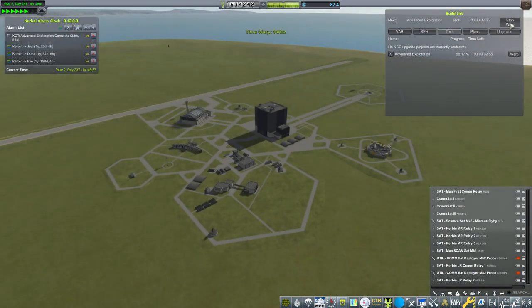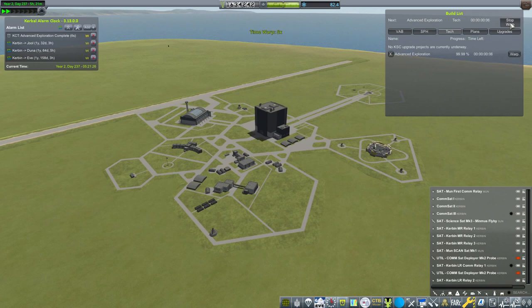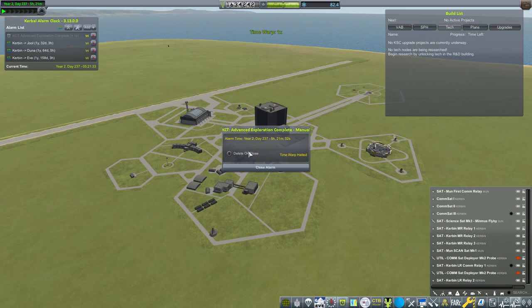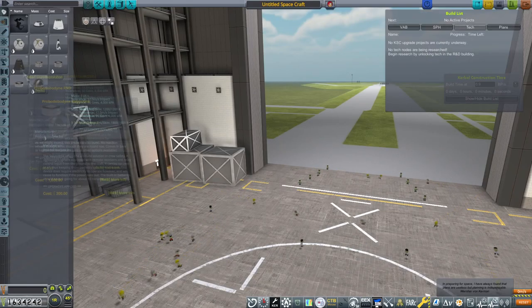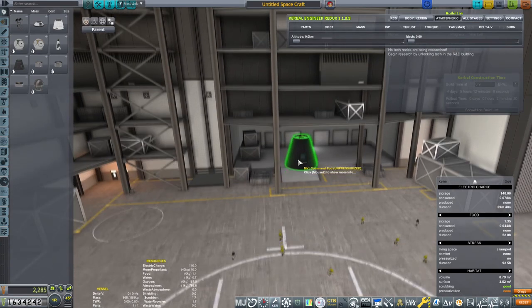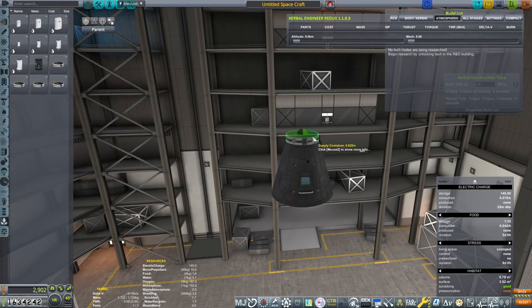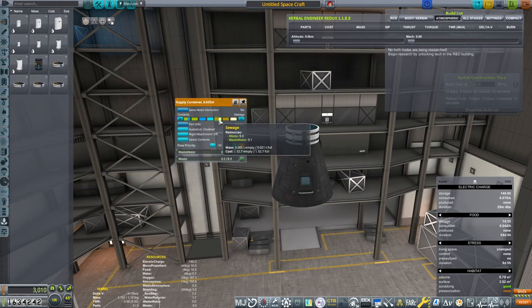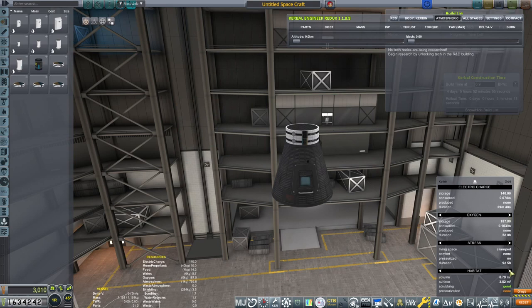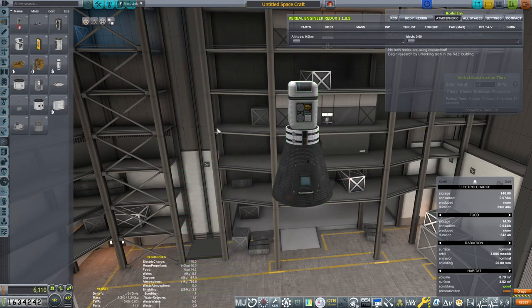Through the magic of video editing, everything is researched now. So we can go in and design our ship — we're gonna accelerate it like there's no tomorrow, as always. Starting with this unpressurized capsule, shielded well, housing one kerbal. Then we're gonna put two supply containers — one will have the sewage, another one will be food. We have 54 days food but only oxygen for a little bit.